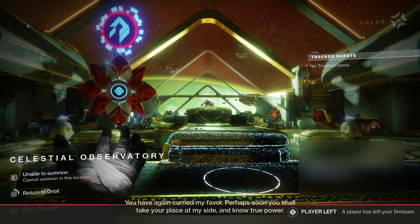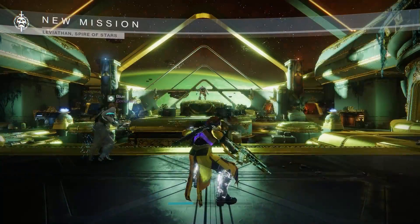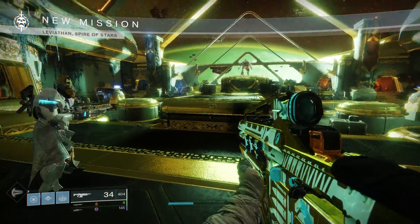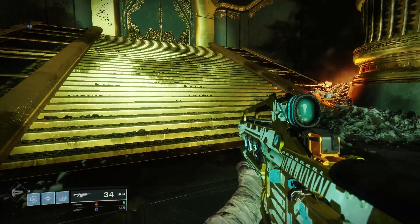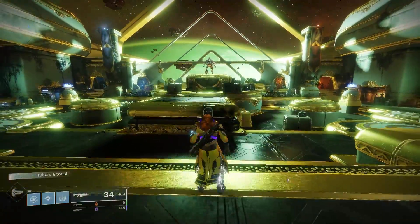Essentially, you just rinse and repeat. Go back to orbit, have your teammates join back up on you, load back into the raid, change characters the moment the screen goes black before you load in — everyone gets more loot. No lie, this is like better than any forge farm we ever had. This is faster. Now, I understand for consoles it's probably going to be a little slower due to load times unless you're running on an SSD.